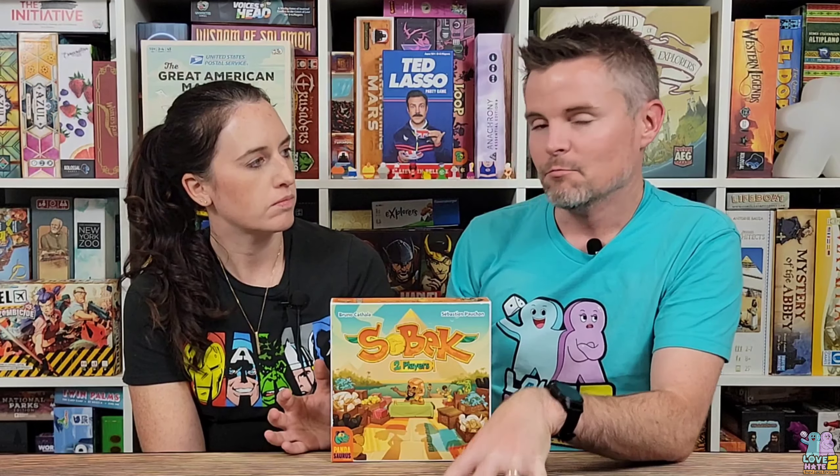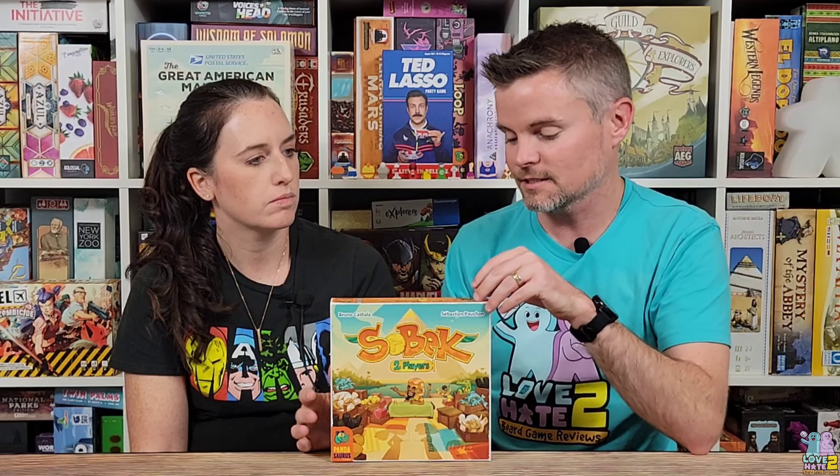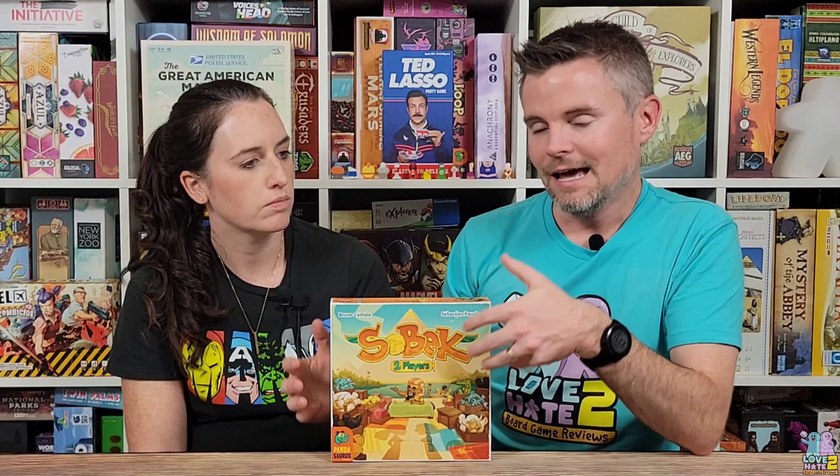I try not to bring in other games in review videos, but as I was playing it I couldn't help but think there are a lot of similarities to another game that came out earlier this year — Dog Lover by AEG. It also uses the same concept of drafting cards from a central market, but you're constricted to only being able to draft certain ones with a watchdog placed by the other player that blocks off cards you're not able to select. This is very similar to that same idea. I feel like you don't have as many choices in this game as you do in Dog Lover, since you can only pick from the row, column, or diagonal that the Ankh pawn is pointing to.